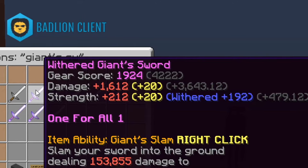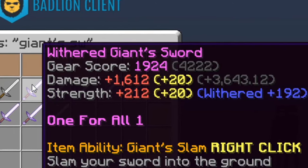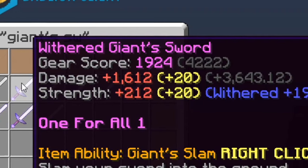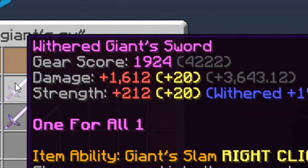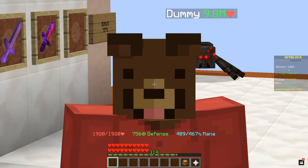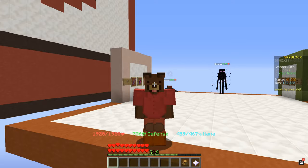The mid-hit variant of the Giant Sword is about 5 million coins more expensive. With it, your damage is going to be 1,600 and strength 200 with the Withered reforge. This is definitely very strong, and the base damage is going to be even stronger depending on your Catacombs level.